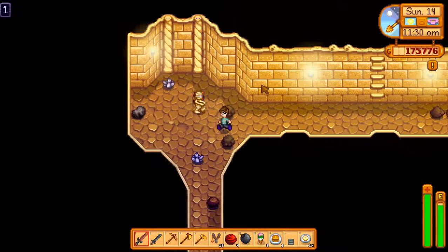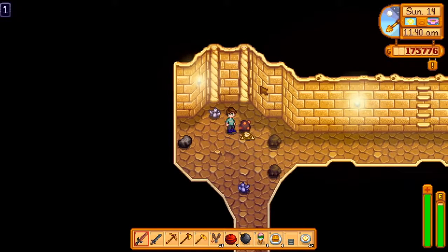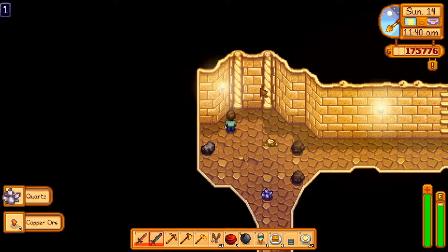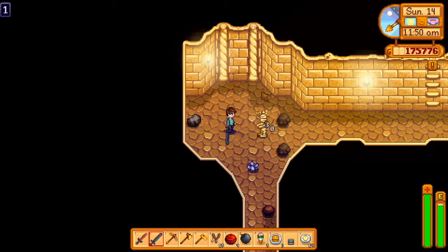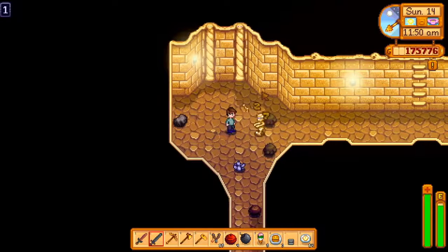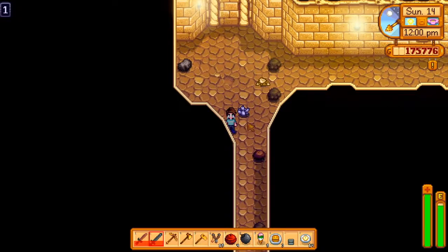We don't have to kill these mummies — it just takes more time, but they'll come back to life and we'll have to get them again, which uses more energy. So maybe that's not a great idea. I only have four of the big bombs and I don't really want to use all of them right now.